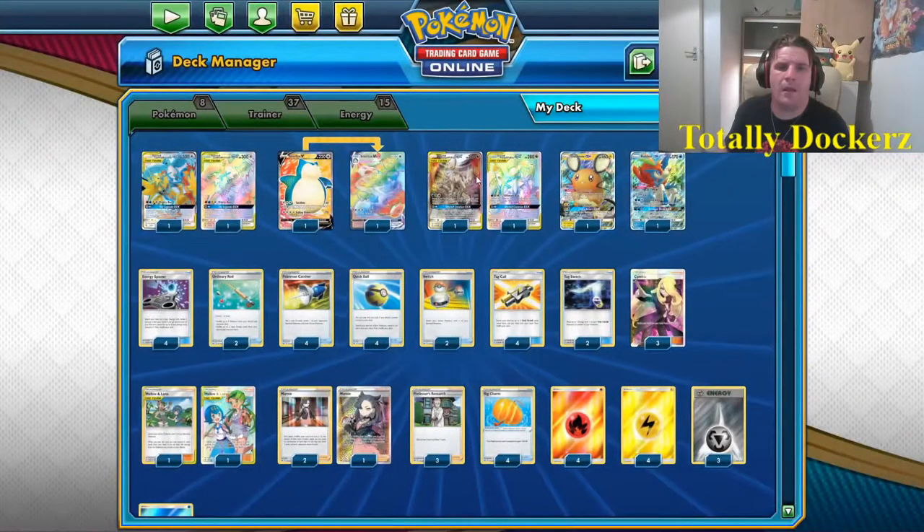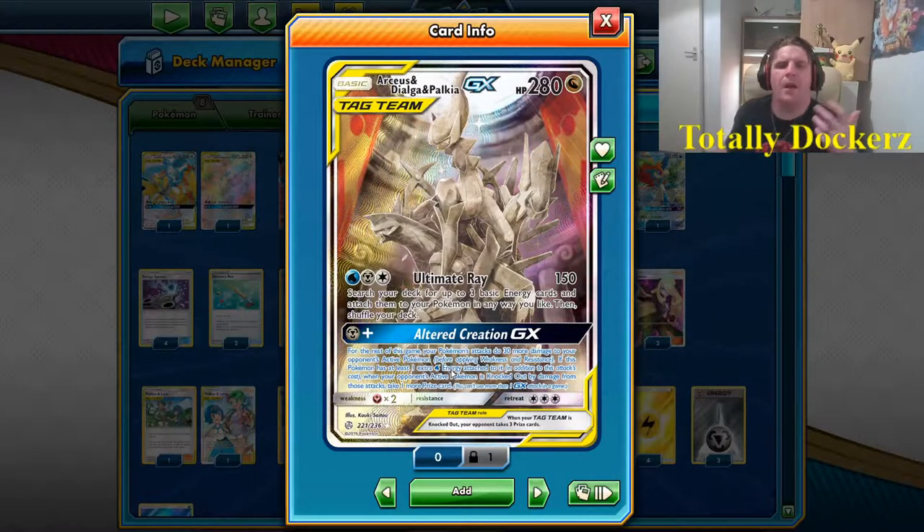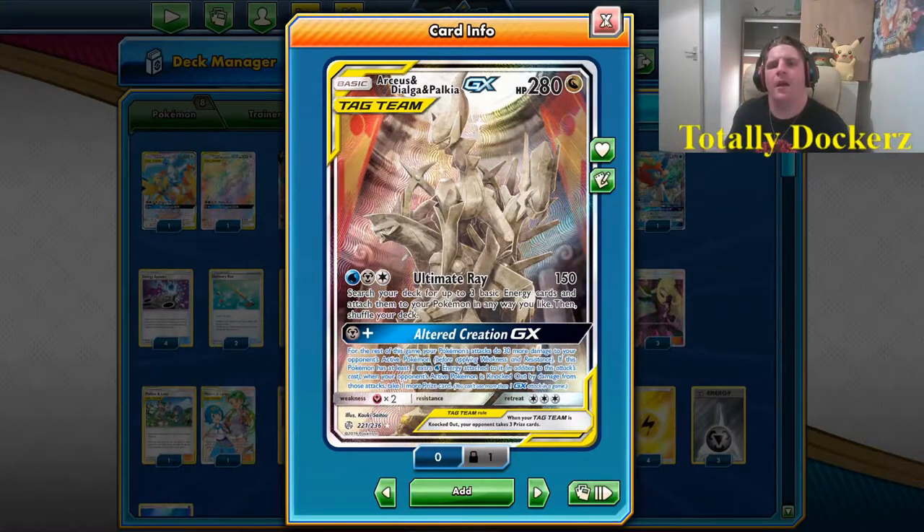We're teaming the birds with ADP, so we're not going to be worried about that first GX attack — it may come in, it may not. ADP — Arceus, Dialga, Palkia — is 280 HP basic. Ultimate Ray costs one water, one steel, and any color for 150 damage, searching your deck for three basic energy and attaching them. The GX we want is Alter Creation: one steel, and for the rest of the game your attacks take more prizes. Add a water and you start taking an extra prize card every turn.